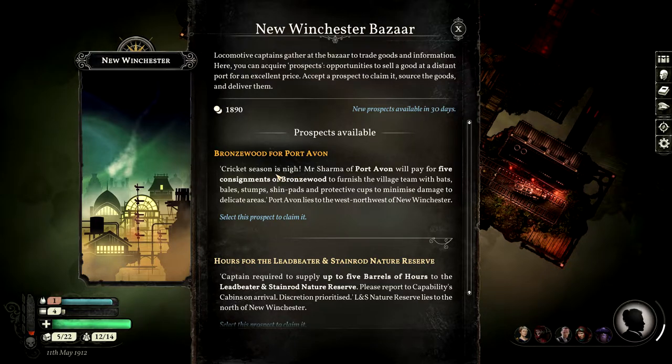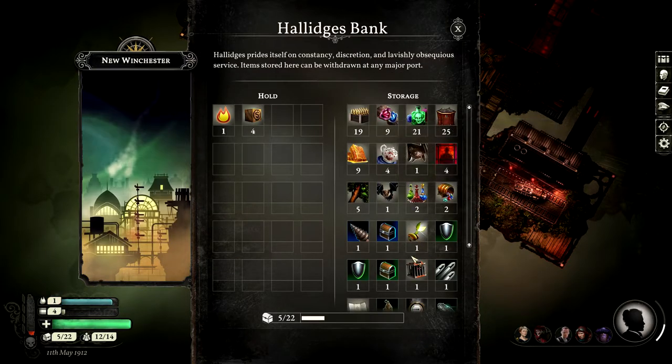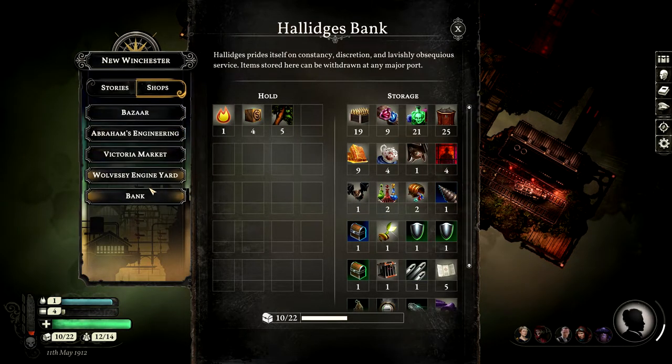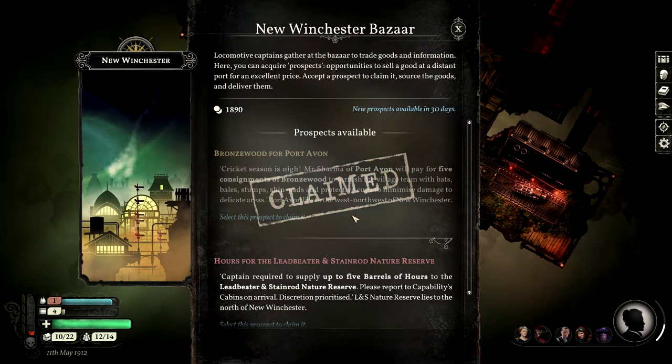There's a prospect here for Bronzewood for Port Avon - we have to go near Port Avon anyway so we may as well pick that up. Do I actually have the five grams? I do. Make sure I leave enough room for fuel and supplies, otherwise we will be in trouble.